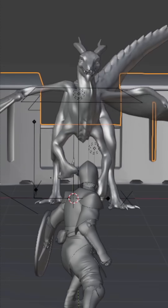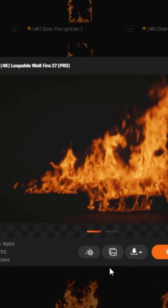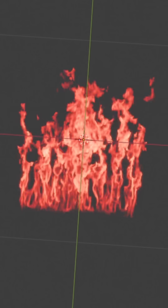Next, I had to add some fire — otherwise it just looked like the knight and dragon were engaged in some sort of shouting match. To do this, I used Production Crate's new Footage Crate add-on, which allowed me to take fire assets from footagecrate.com and import them directly into the scene with a click of a button.